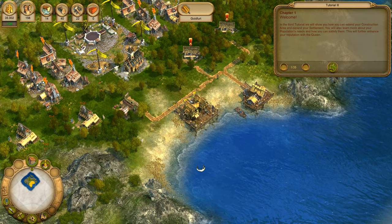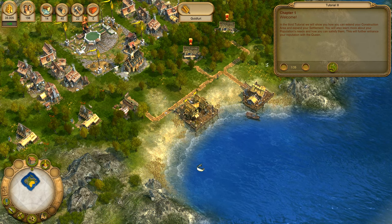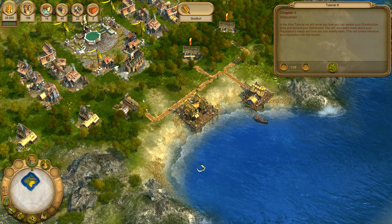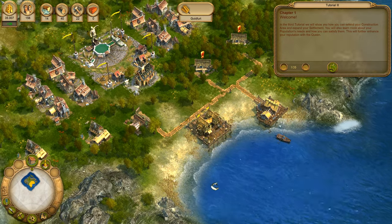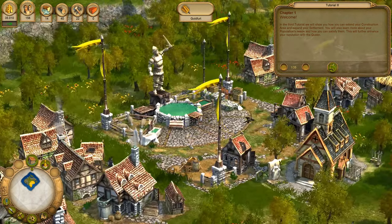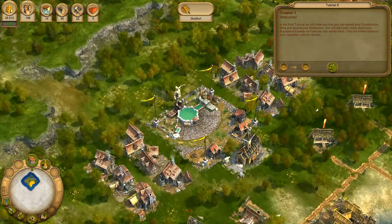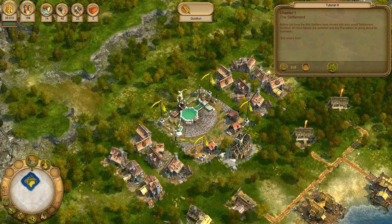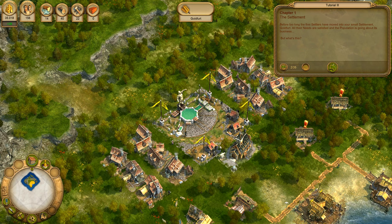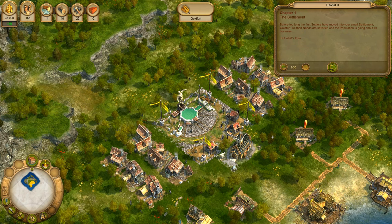Welcome! In the third tutorial we will show you how you can extend your construction area and expand your settlement. You will also learn more about your population's needs and how you can satisfy them. This will further enhance your reputation with the Queen. Before too long, the first settlers have moved into your small settlement, Goldfert. All their needs are satisfied and the population is going about its business.